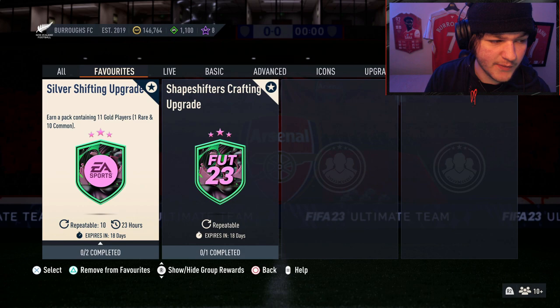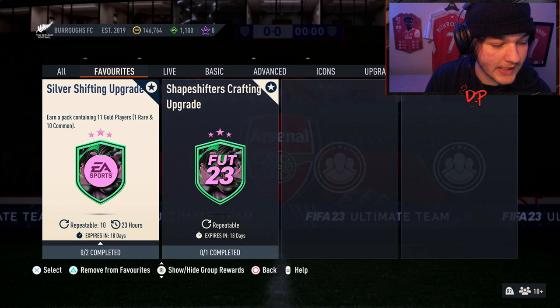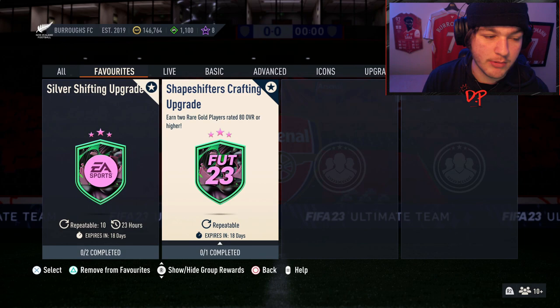The Silver Shifting Upgrade gives 11 gold players and you can do it 10 times every single day for the next 18 days. It simply requires 11 bronze players and 11 silver players. So you put in 11 bronze and 11 silver, and in return you get 11 gold players — nine of which you can then put straight into the Shapeshifters Crafting Upgrade. Doing 10 of these every day means you could have the objective done within five days.